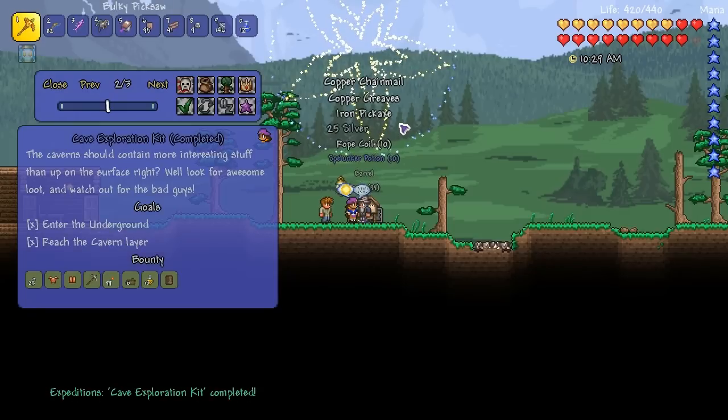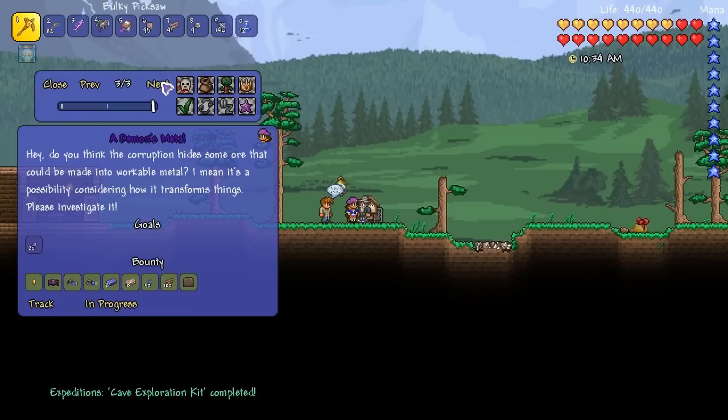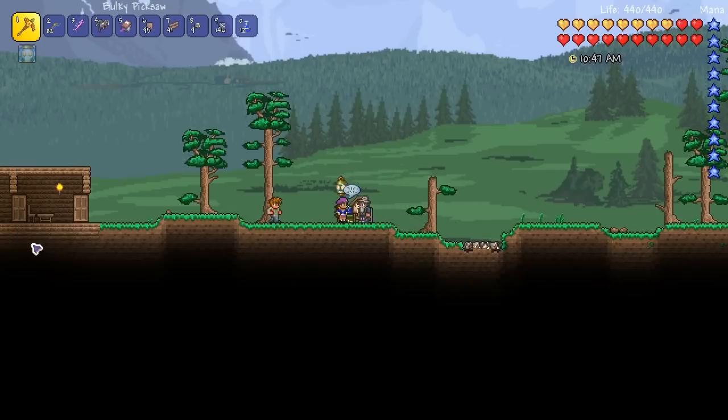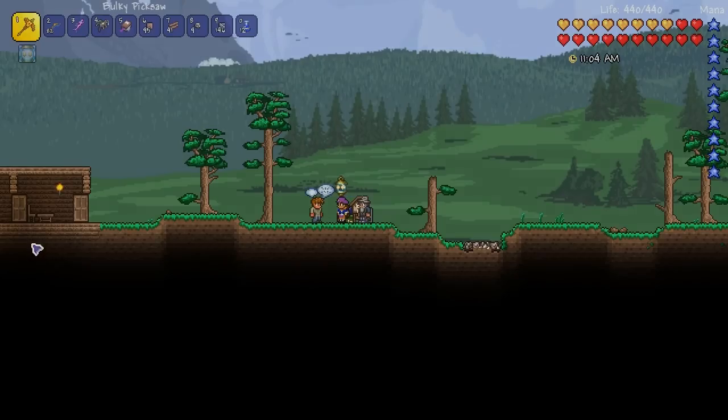You get all these nice little things and you can move on to the next quest. The next quest is a demon smell: do you think the corruption hides some ore that could be made into a workable metal? Please investigate. This is basically asking you to go and get some demonite ore. A lot of people just wait until they kill the Eye of Cthulhu to get demonite ore. This mod encourages you to play Terraria differently — by exploring. I recommend this one to people who haven't played much Terraria or just need to look at it from a different angle.